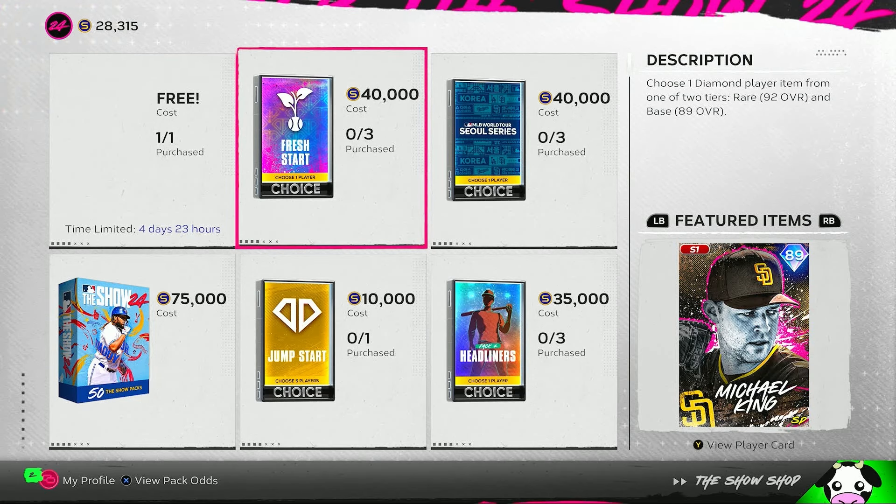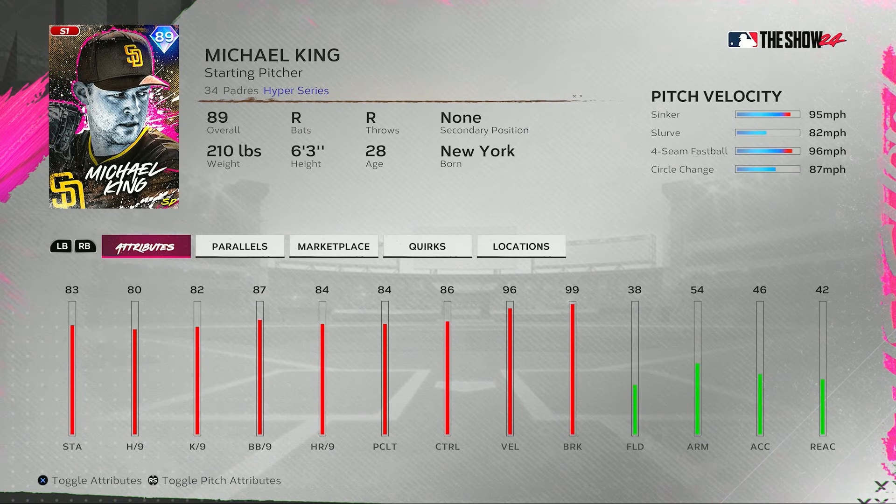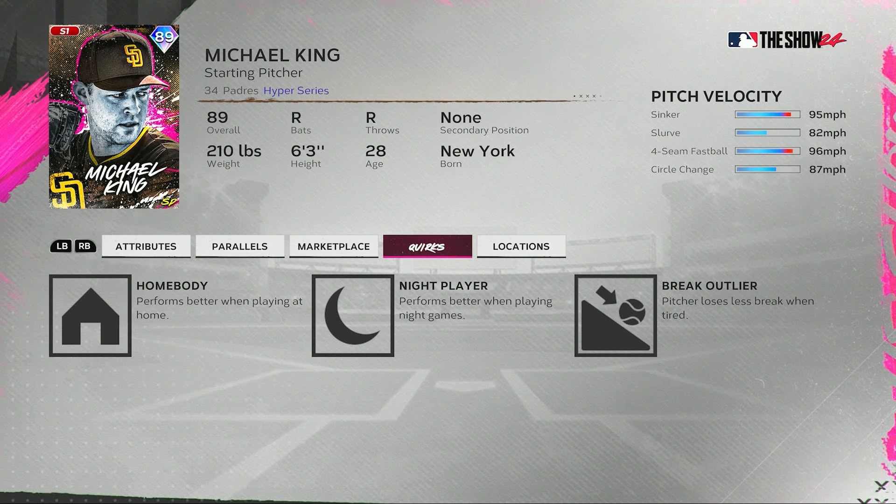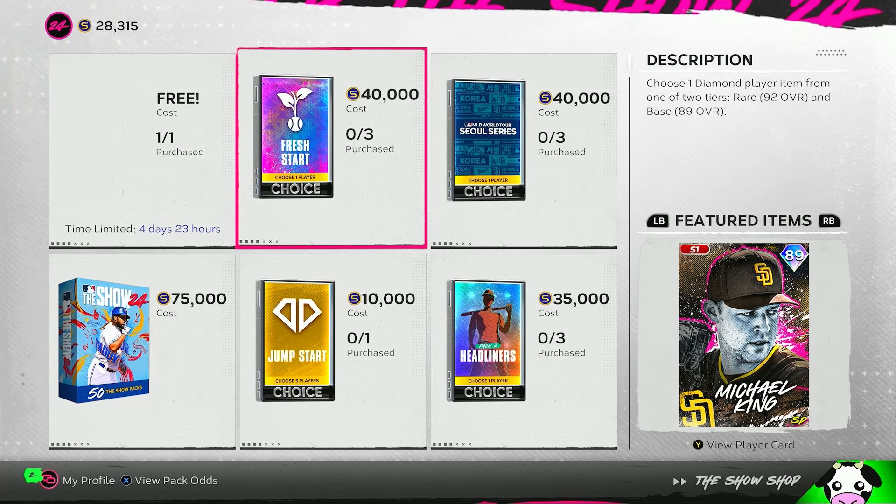76 reaction, no quirks for this hyper series Rhys Hoskins, part of this Fresh Start Pack. We also have Michael King, a starting pitcher for the Padres — 83 stamina, 80 hits per nine, 87 walks per nine, 86 control, 84 pitching clutch, 96 velocity, 99 break. His pitch selection includes a sinker, slurve, four-seam fastball, and circle change. He has a few quirks including Breakout Liar.